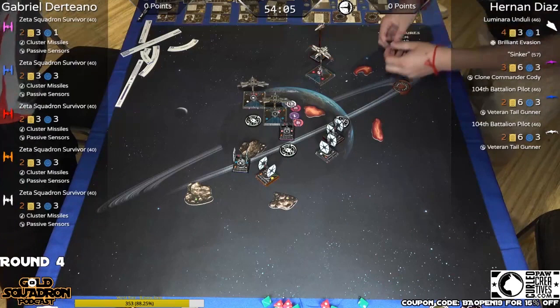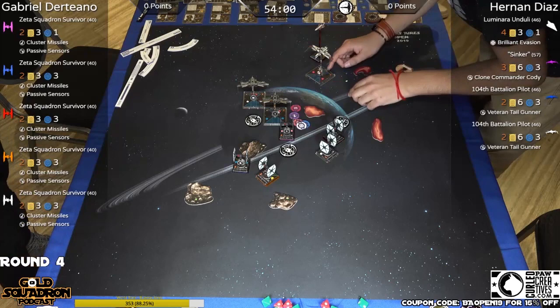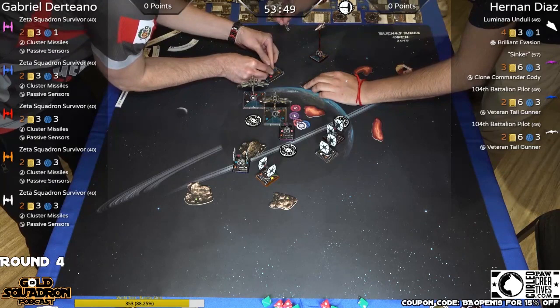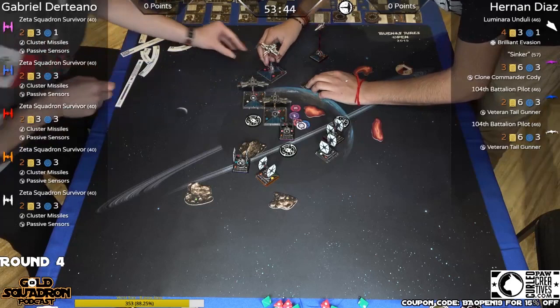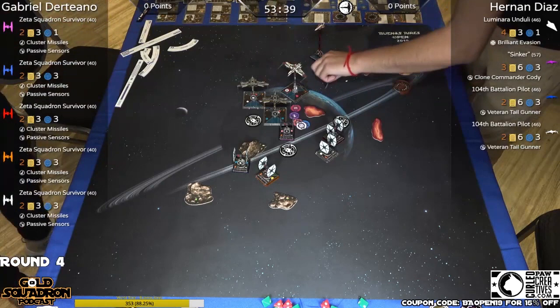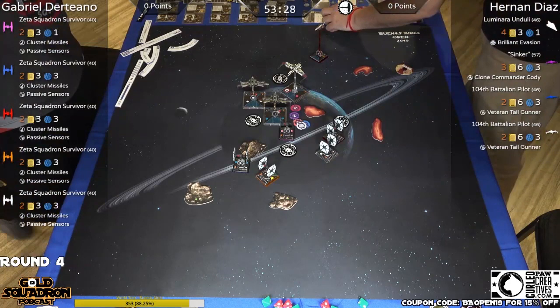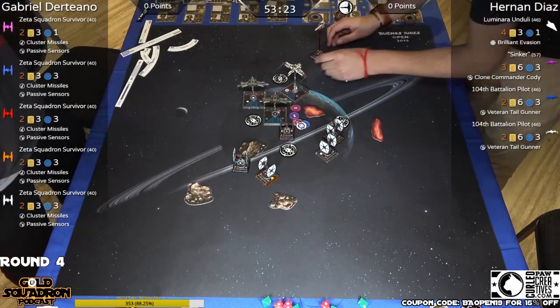There are four target locks out there — they are hungry. There's five actually — all five of them are locked onto the blue arc. I don't think it survives. Sinker's a little nervous. Sinker doesn't work on himself, so I think he should lock. He should have locked pink. He's going for the focus — target lock and focus statistically don't make any difference.